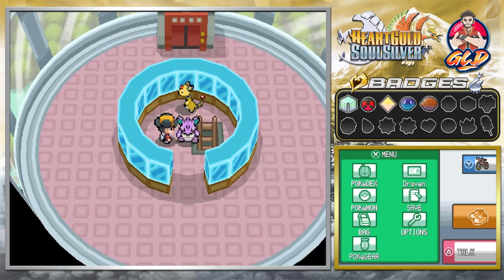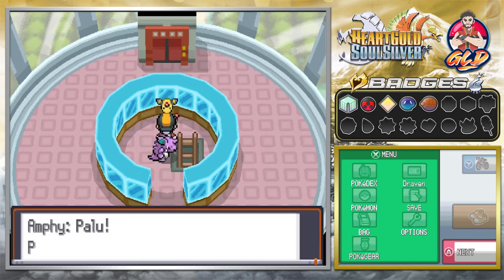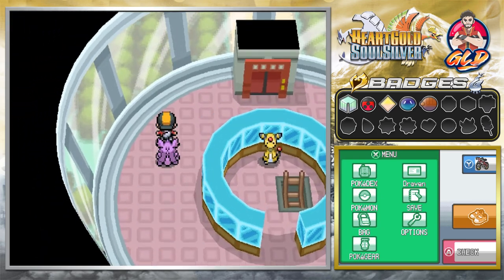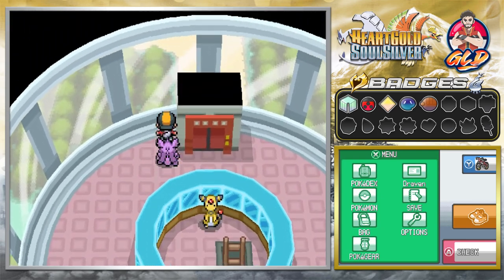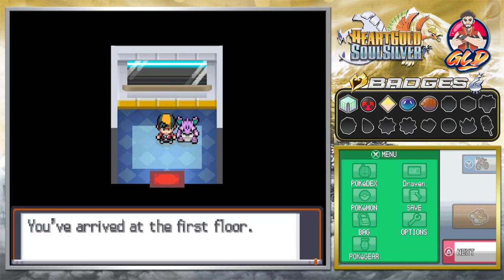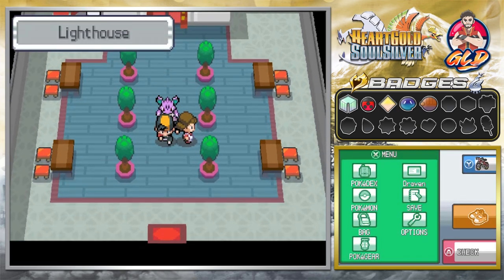You could have just taken the elevator, I'm just saying. Anyway, Ampharos is happy and can light up the way again. We take the shortcut back down — I'm using the speed button because I have no patience for this — and we head straight to the next gym, which is right up ahead.